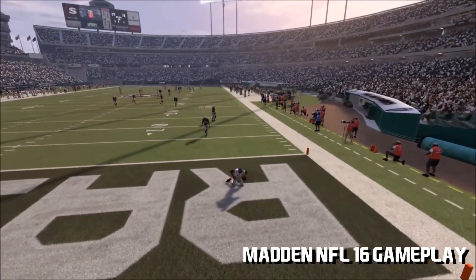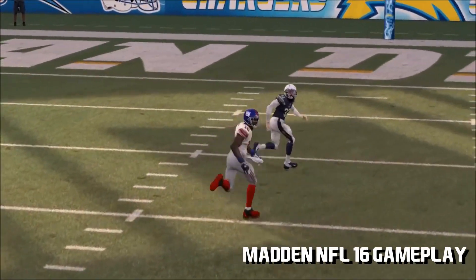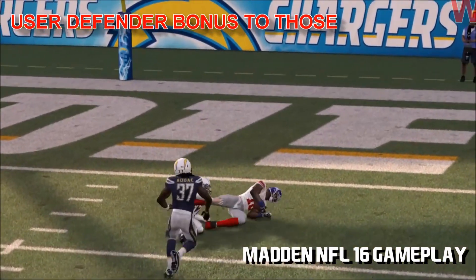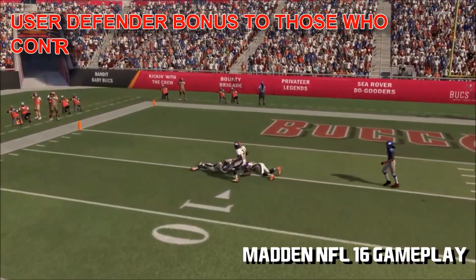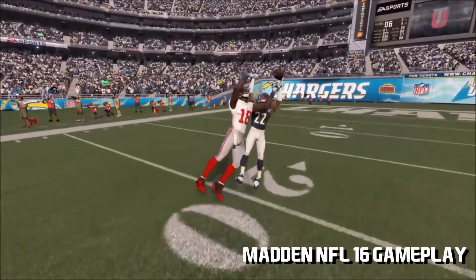There are people who believe EA has taken some skill out of the game with the one-button catching. But just for you guys, they've added a user bonus on the defensive side. When you click on a defender and use the defensive ball-in-air mechanics, you get a user bonus. So all the ballers out there who click on and control their guys, rejoice, as you will be rewarded.